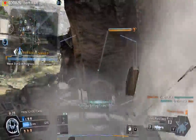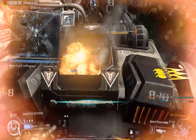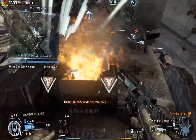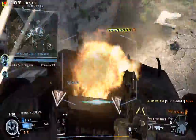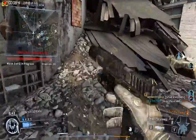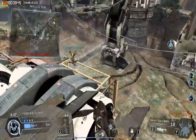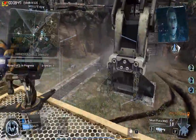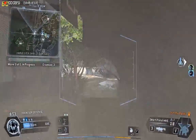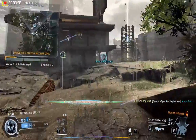Take it down. Nuke Titan approaching the Harvester — take it out before it detonates. Friendly pilot — team, the Harvester shield just went down. It's taking direct damage. We've got a pilot down. Team, protect the Harvester while the shield recharges.